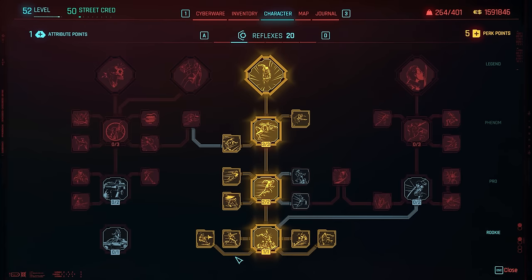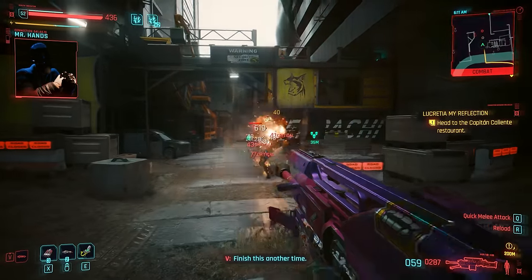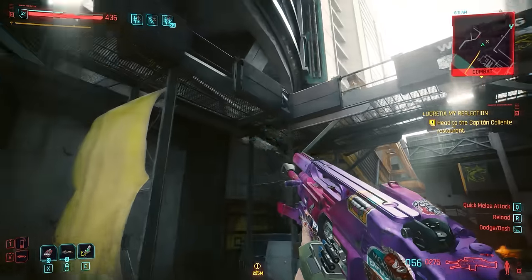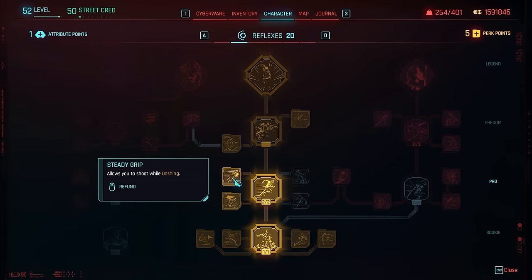In reflexes we don't really care about much except for dash, so we're going to go all the way to Tailwind so that we don't consume as much stamina when we bunny hop. I do recommend also getting Multitasker, Muscle Memory, and Steady Grip so that you can use your LMGs when jumping, vaulting, and doing all of those kinds of actions.